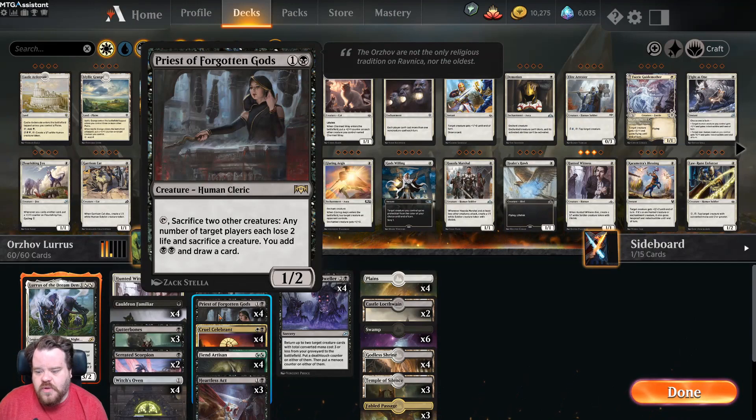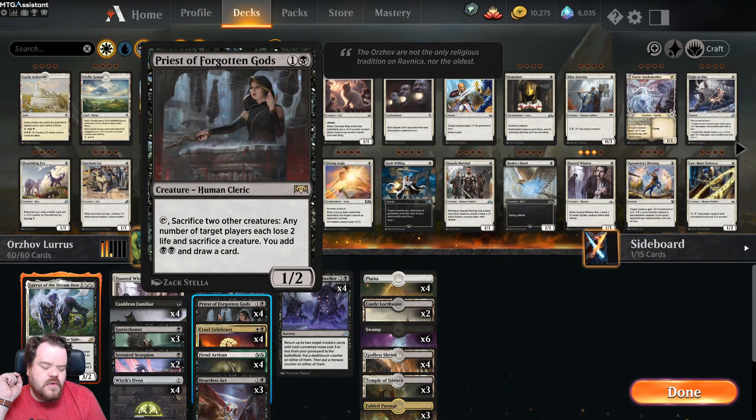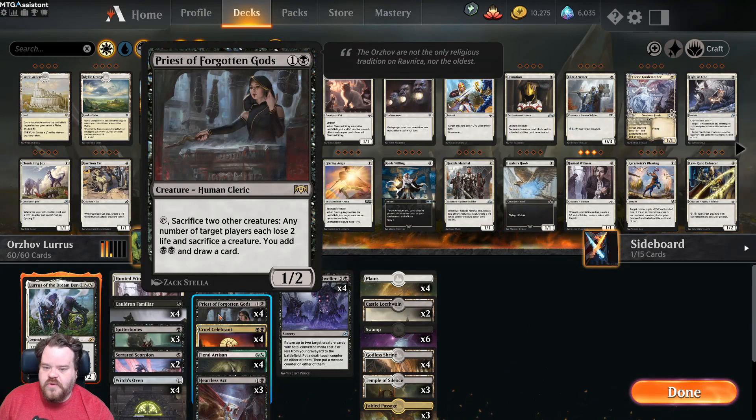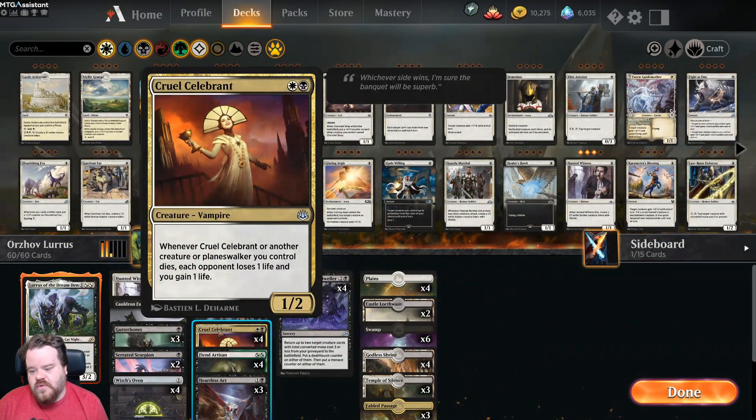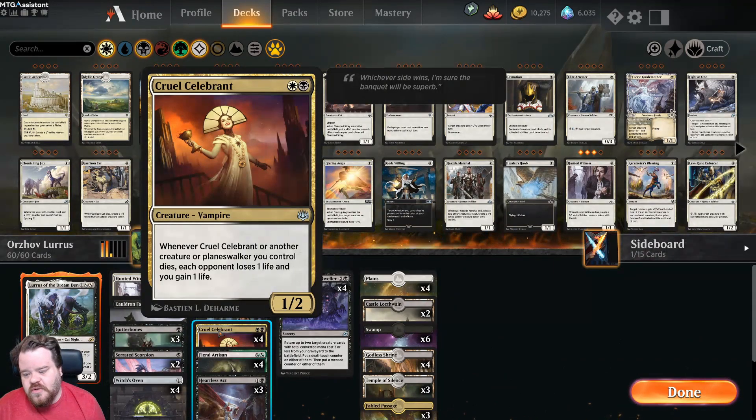Orzhov Enforcer when it dies has afterlife one. Priest of Forgotten Gods is probably my favorite card in this deck — tap to sacrifice two other creatures, any number of target players each lose two life and sacrifice a creature, we add black-black, and draw a card. What was really cool about game two was they had Taio out with hexproof, so we had to use priest of forgotten gods on ourselves just to sacrifice stuff. Cruel Celebrant: whenever it or another creature or planeswalker we control dies, they lose one and we gain one.